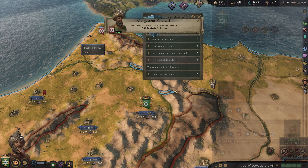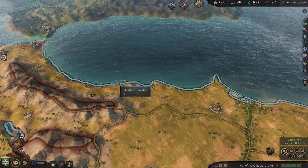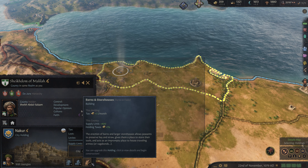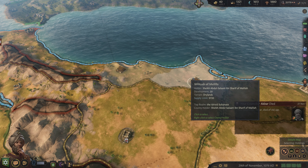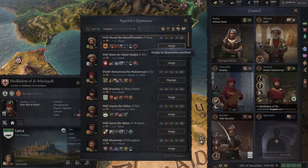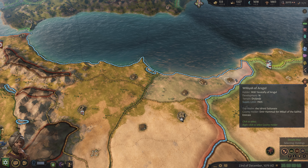We can demand a payment from this guy, and we may as well. Let's get this upgrade going, and this upgrade going — that maxes out this city. Beautiful. We did lose our spymaster again, and we'll get another one at the same skill level as before, strangely enough.